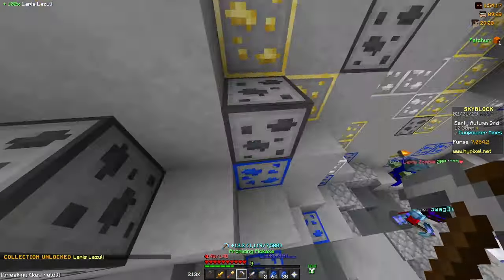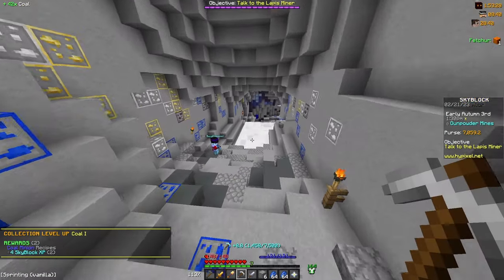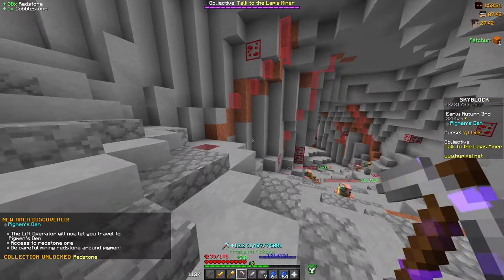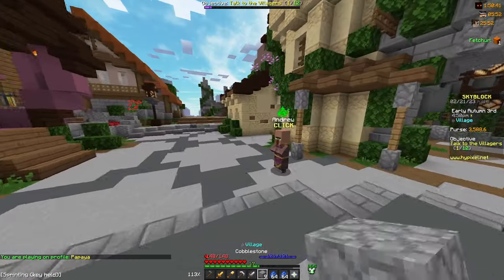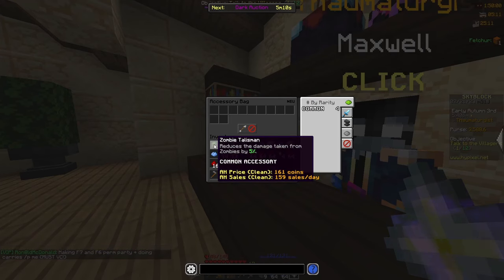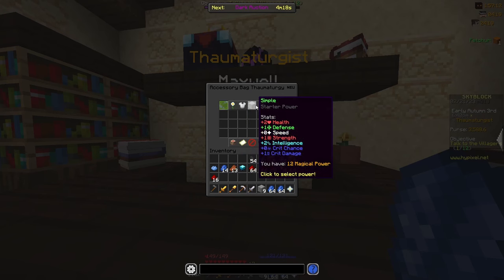Because of the mining XP I got from mining sand, I already have the deep caverns unlocked, so I can sit here for a bit and unlock all of these different mining collections. I then head through the lapis mines to the redstone area — the pigments den — and start grinding redstone until I unlock redstone collection 2. That gets me some Skyblock XP and unlocks the accessory bag, where you can put all of your talismans. After talking to Maxwell, I open my accessory bag and put all four talismans inside, getting 3 Skyblock XP each — 12 Skyblock XP total — and I have a bunch of different powers I can choose from to give me stat boosts.